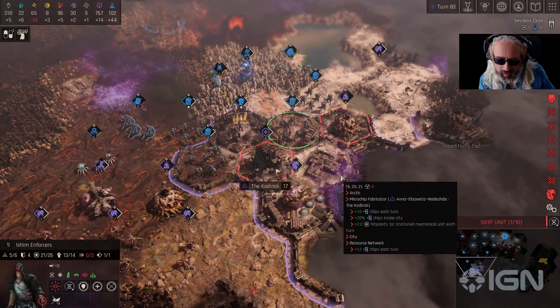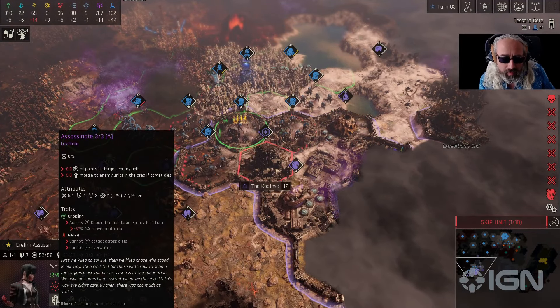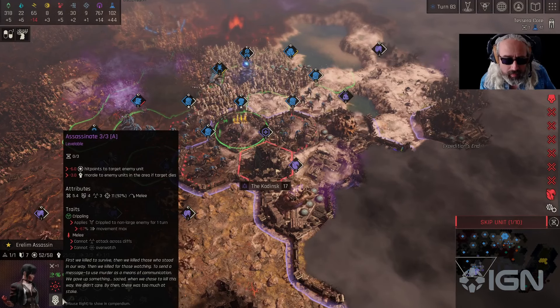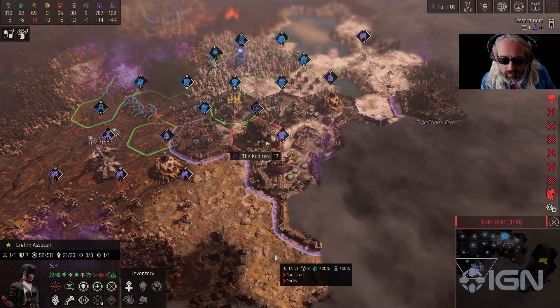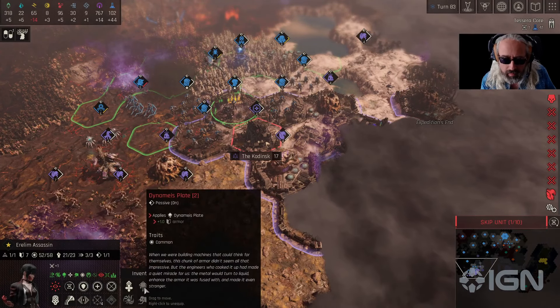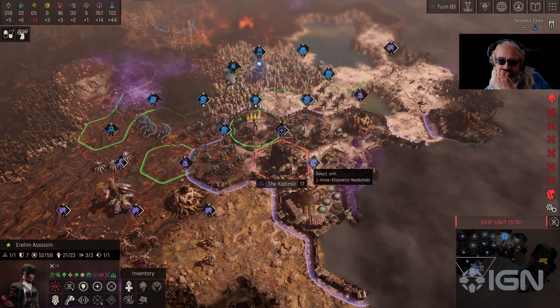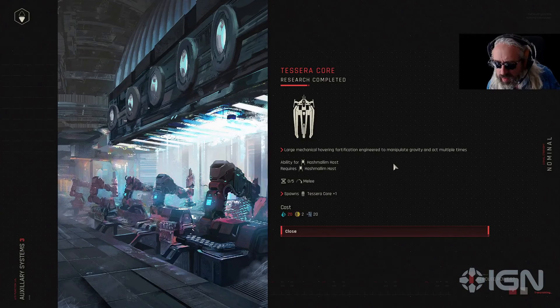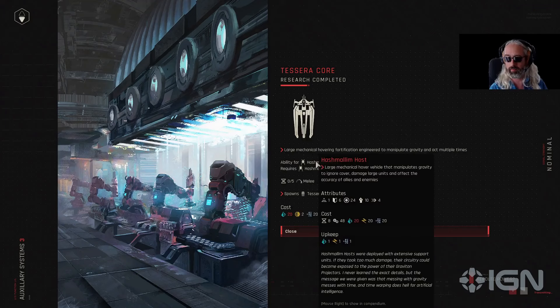The heroes have special powers as well. The Aerolim Assassin has an assassinate for extra damage, an ability to ghost walk through enemy units, an evasion, damage reduction, and any items you give her. There's a tier 6 Tesseract Core Fortification which the Hashmalim Host can place, and I think we're going to go place one.